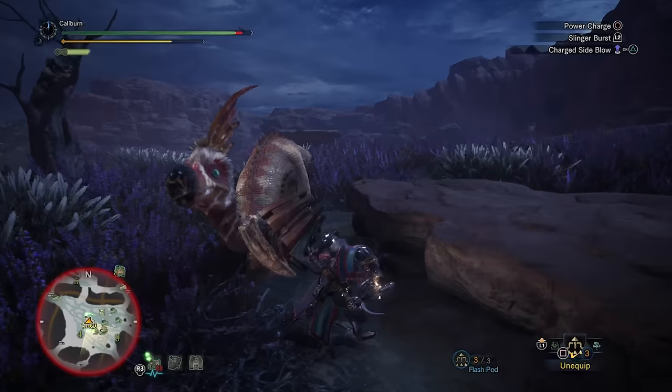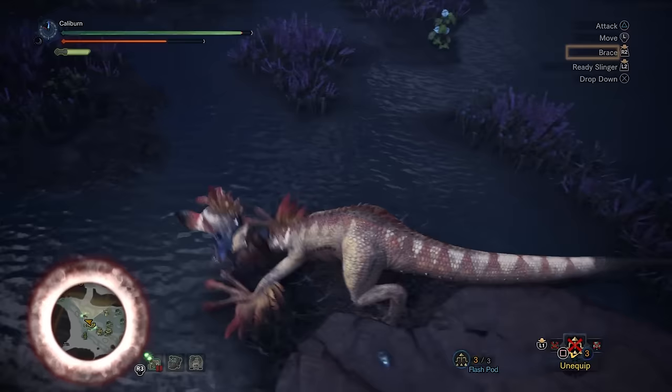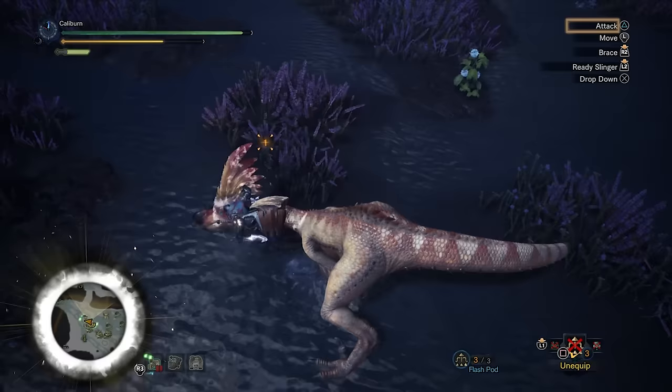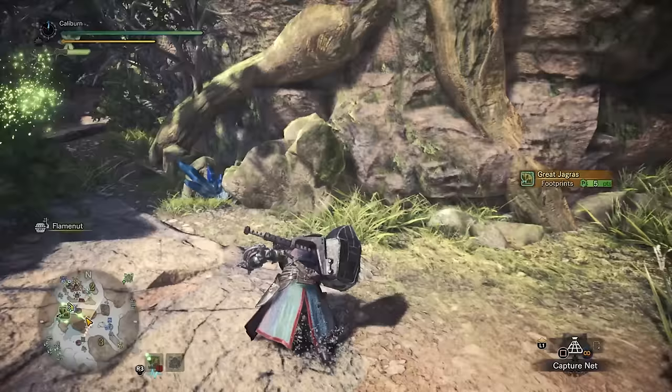Everything is weak to raw damage. The main targets will be the Kulu hammer through early low rank, then we'll upgrade to the Baroth hammer from mid-low to high rank, and then we'll go back to the Kulu hammer for master rank before the final raw powerhouses become available. Progression is simple. Starting out, use your starting iron hammer and start with your assigned quests.